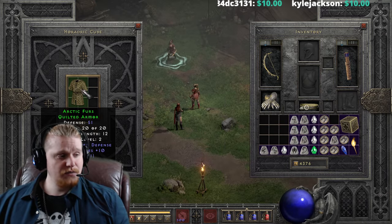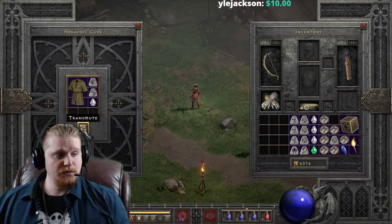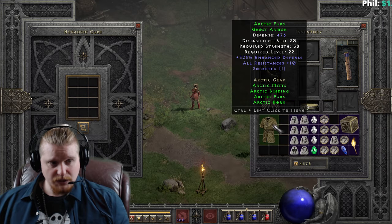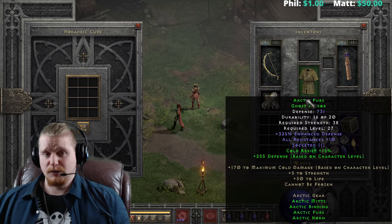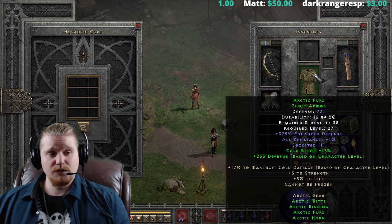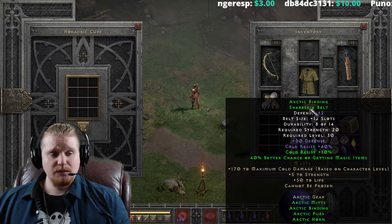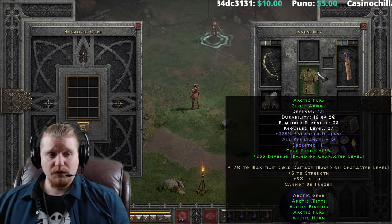Speaking of arctic furs, let's see how arctic furs upgrades. We have 51 defense, 325% enhanced, level two with 12 strength, going to the ghost armor at 476 defense, 38 strength, level 22. When we put it on we go up to 731, which is not bad. Level 22 goes to level 27 when equipped with the green bonuses. Pretty huge defense bonus upgrade - quite honestly that's massive. The 255 defense is coming from the character level, so it'll be a little lower at level 27, but that's a really nice upgrade for one tier.